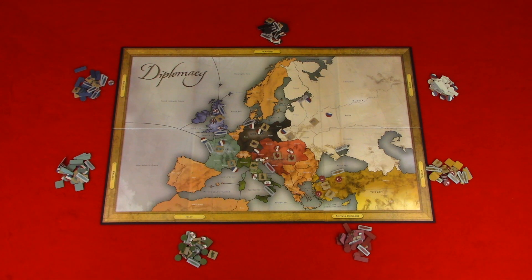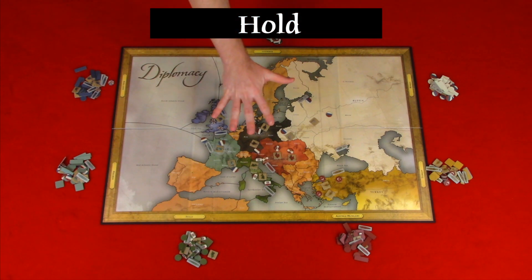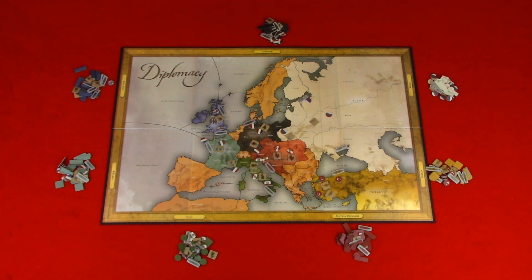Then you would indicate the hold, move, support, or convoy for that army or fleet. Keep in mind that only one unit can be present in a province. Now let's look at the four types of orders: hold, move, support, and convoy. Hold keeps your unit in place — this is also what happens when an army or fleet isn't given an order. After writing the current location of your army or fleet, you would simply write the word 'hold'.